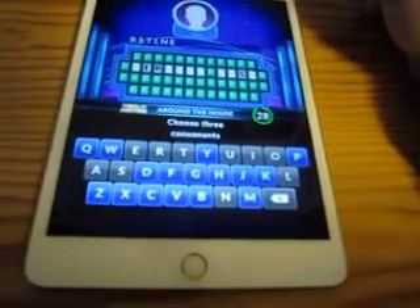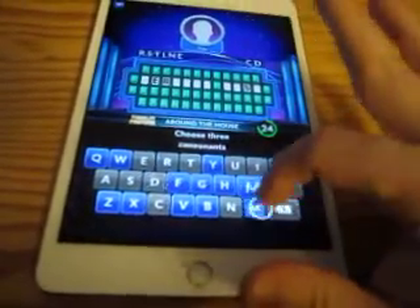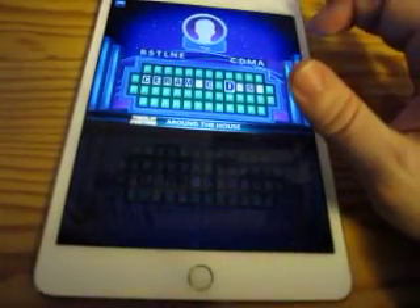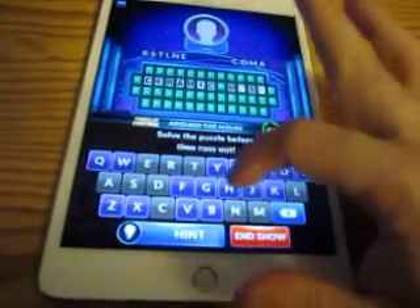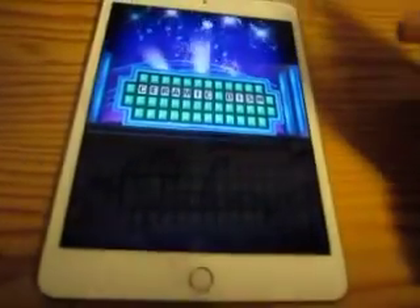Now 'Around the House' is the category for this bonus round puzzle. I'm going to pick C, D, M, and an A. I know this answer — it's Ceramic Dish. You've done it.